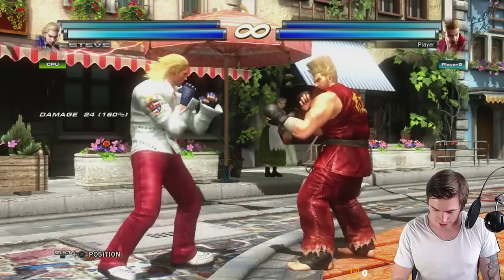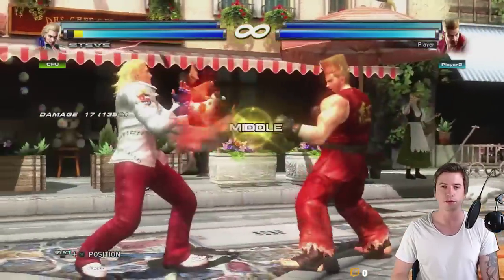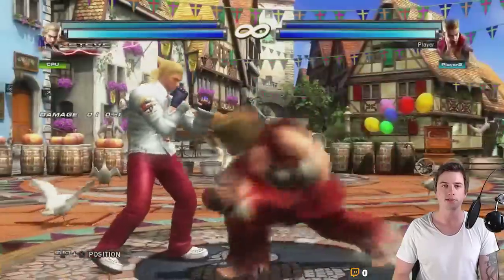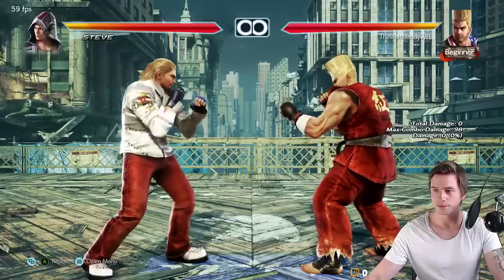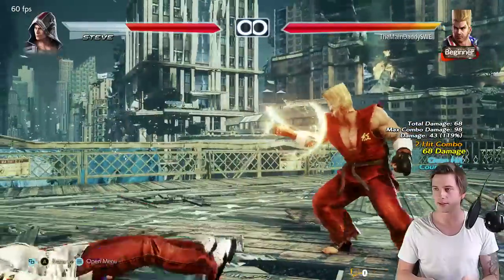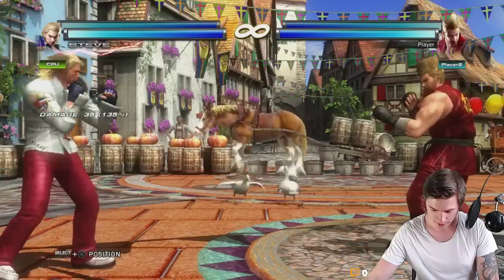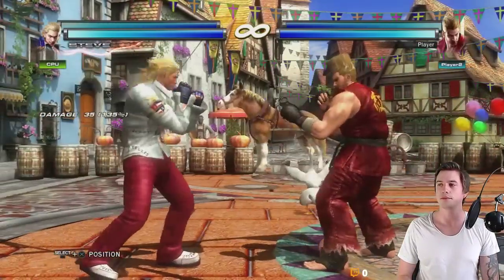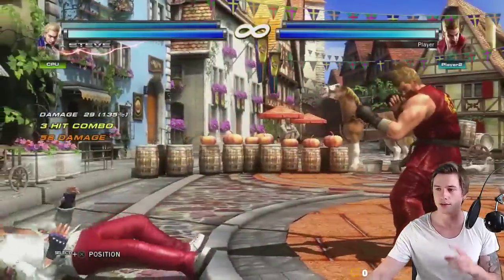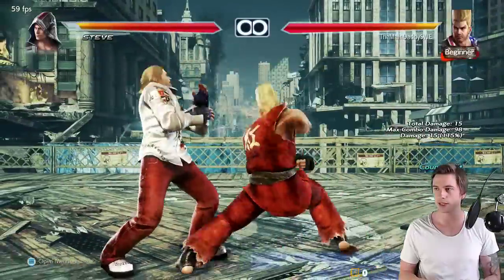A really cool buff you probably know is quarter circle forward 3 — it's a pretty good long range low poke, minus 14, but it's his key low poke. On counter hit it trips the opponent and you get some oki afterwards but nothing guaranteed. But yeah, in Tekken 7 if you get a counter hit you get a free demo man — not a minor detail. And then forward 1+4 knocks down in Tag 2, but in Tekken 7 we get a death fist.